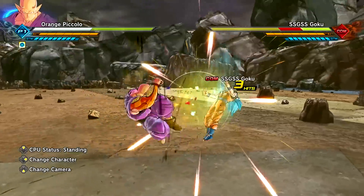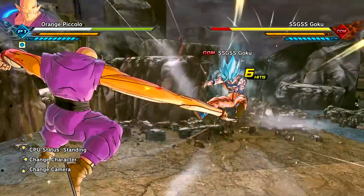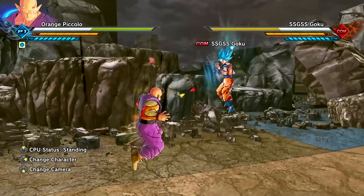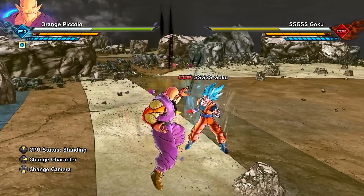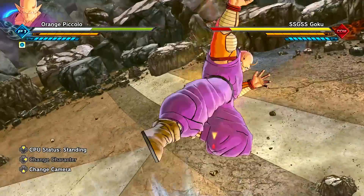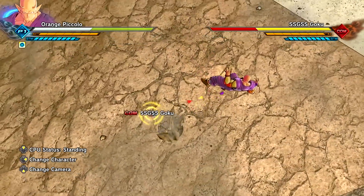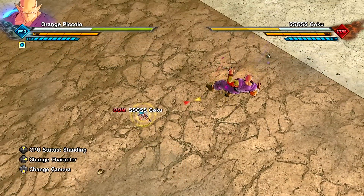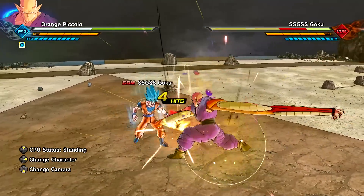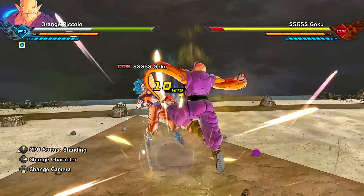This moveset suits him extremely well because in the movie he wasn't moving fast — he's just a tanky character, brute force. He literally knocked out Gamma 2 with one punch, which is why I went ahead and equipped Colossal Uppercut, because it's like a one-punch ultimate move. As for the triangle light combo string, let's check this out — wait, what is that move? Is that an evasive or a super skill?